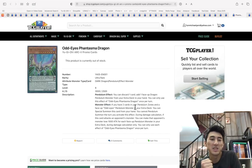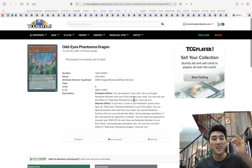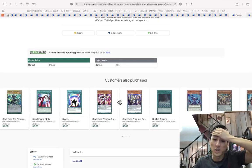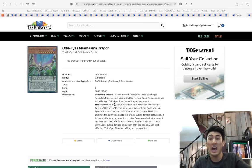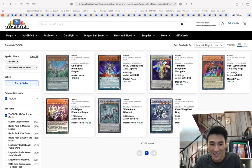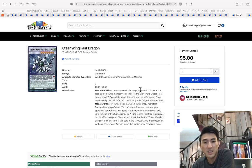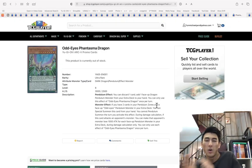I bought a playset of these because I was like, why not? This product is currently out of stock and has been for like a week straight. I've never seen a card be out of stock for this long. It's a Yu-Gi-Oh Arc V promo card. Clear Wing Fast Dragon is actually pretty good — it has a quick effect to negate a special summon of a face-up extra deck monster, and it's relatively generic with all the wind stuff. At five bucks, that's not bad.